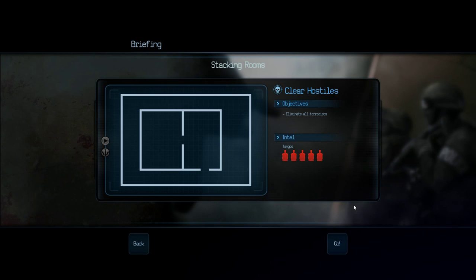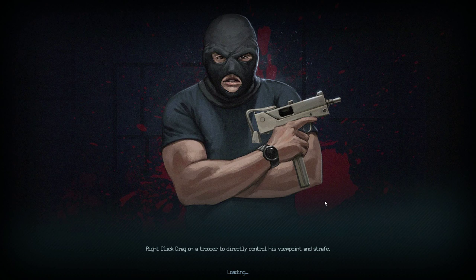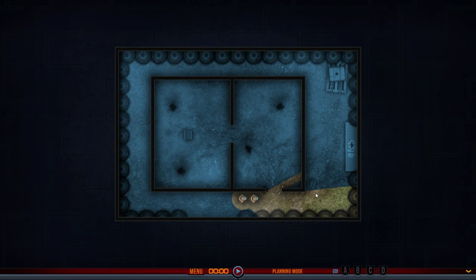Lock and load, let's do this. So in this one, again just two rooms, but as you can see there's no separating hallway. So it's going to be a little bit more dangerous making the transition between the two rooms this time.